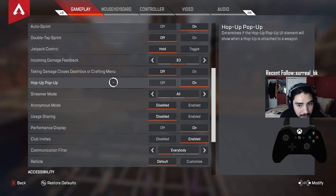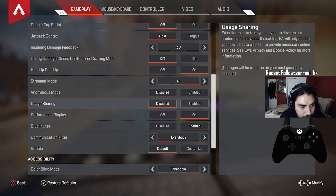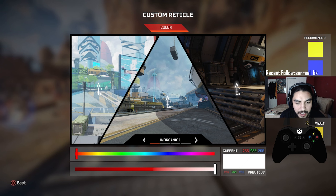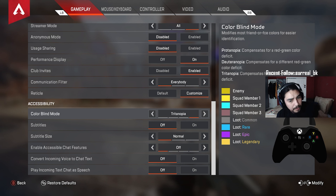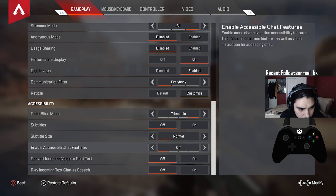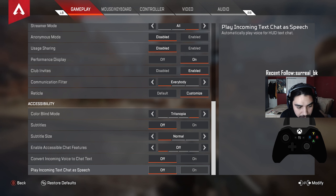Hop up pop-up on, streamer mode on, anonymous mode disabled, usage sharing disabled, performance display on, club invites enabled, communication filter everybody. Reticle customized to white. Colorblind mode: I play with Tritanopia — personal preference. Subtitles off, accessible chat features off, convert incoming voice to chat text off.